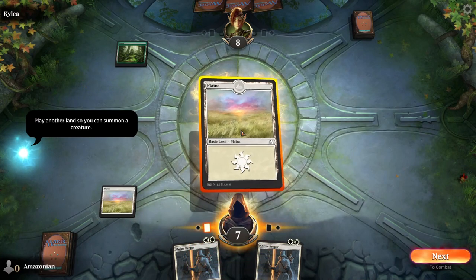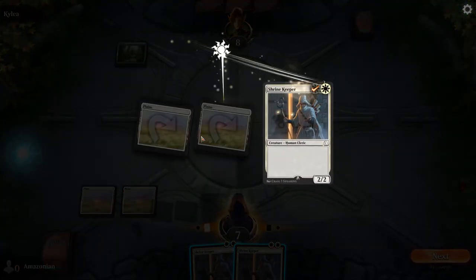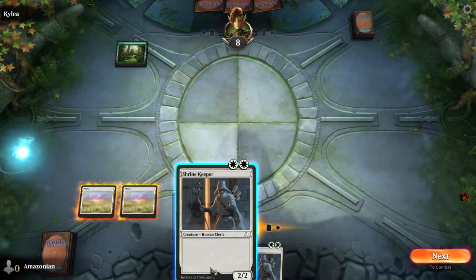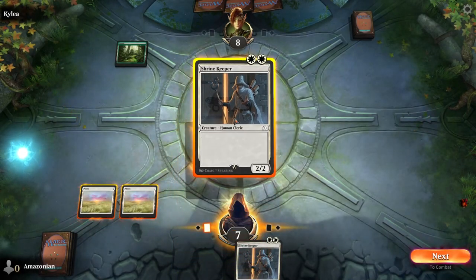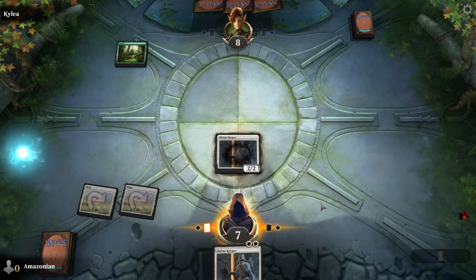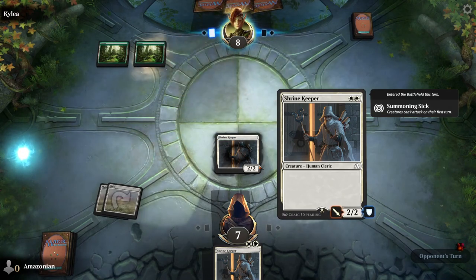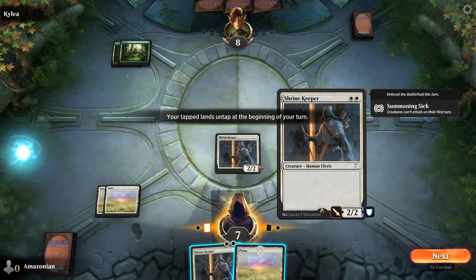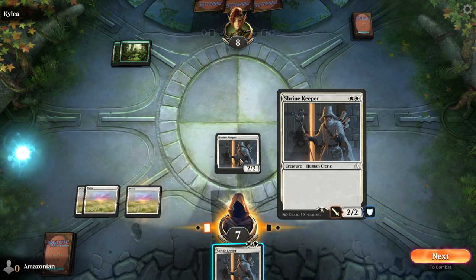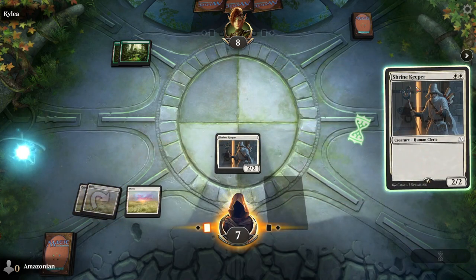We're going to play another Plains because it is our turn again. Using our two Plains, we're going to generate two mana to play the Shrine Keeper. You can do that by just clicking and dragging the Shrine Keeper and it will automatically tap the two lands for mana. Now that we have our creature on the battlefield, it is a two power, two toughness creature. We couldn't attack with it last turn because it had summoning sickness, just as this one will have here.